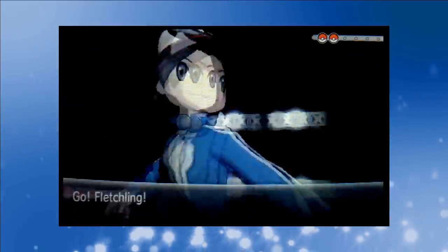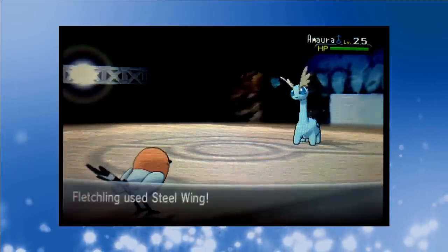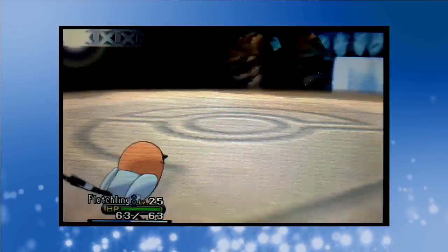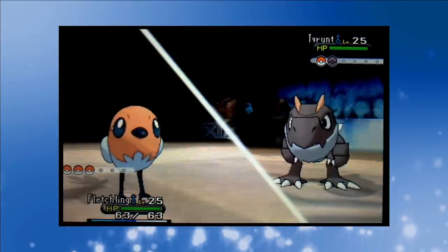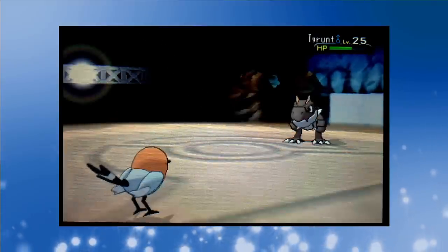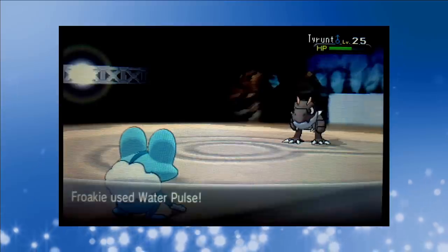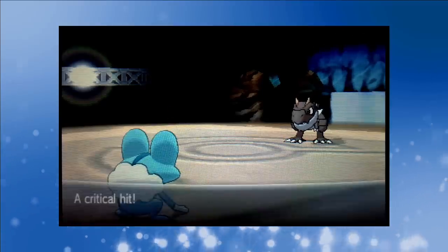The rock-climbing aficionado leads off with Amaura, so we start things with Fletchling. As Ash caught a well-bred flying-type, we can start off with a quad-effective Steel Wing. The fossil Pokémon falls in one because Rock/Ice is just a horrible dual typing. Grant sends out Tyrunt next, and although a speedy Steel Wing still deals super-effective damage, it isn't enough. Rock Tomb crushes Fletchling, knocking him out, but he's done a great job. Froakie's up next, and speed allows us to move first. Water Pulse takes Tyrunt into red health, but a critical hit hands Grant another one-shot.